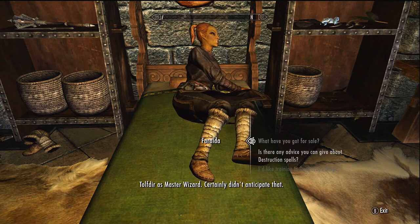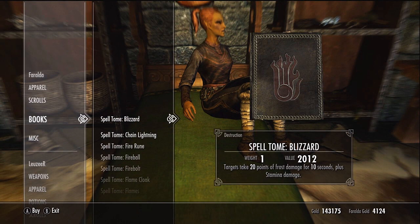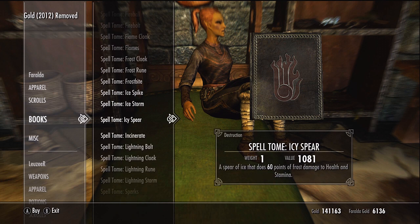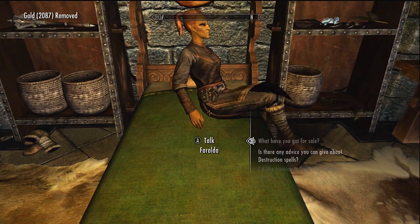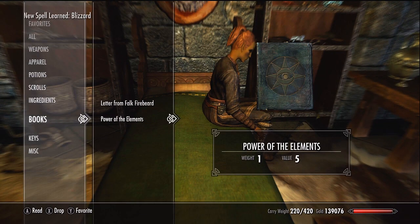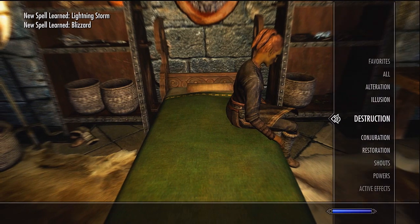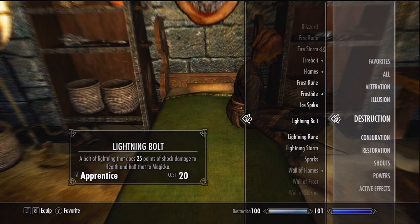Ask Feralda what she has for sale and go to her books. She has Blizzard — targets take 20 points of frost damage for 10 seconds plus stamina damage — and Lightning Storm — target takes 75 points of shock damage per second to health and half that to magicka. That's a really good spell too.